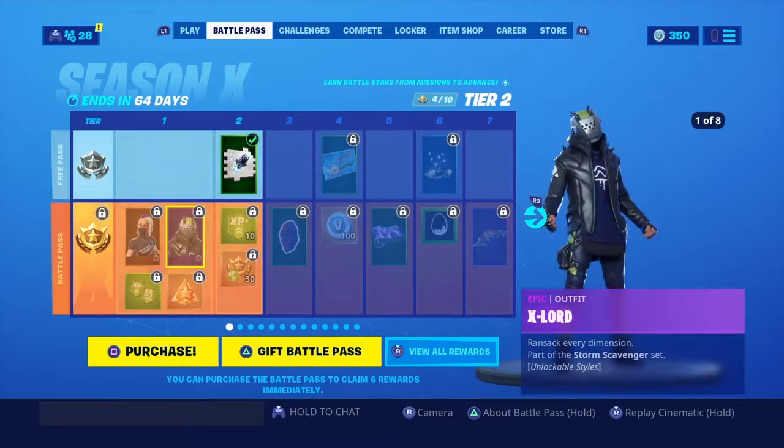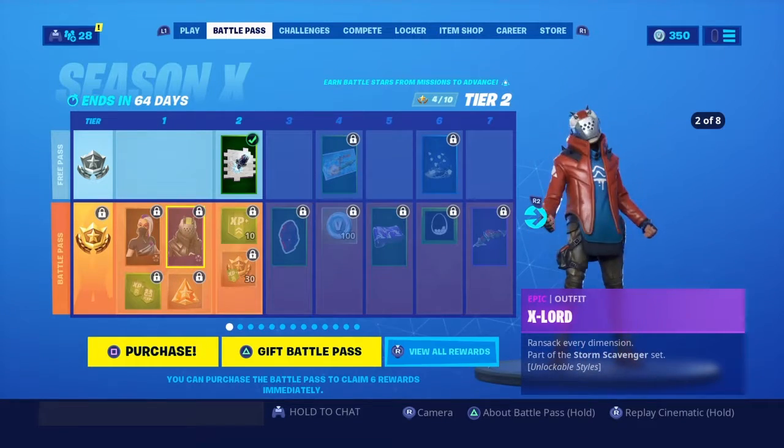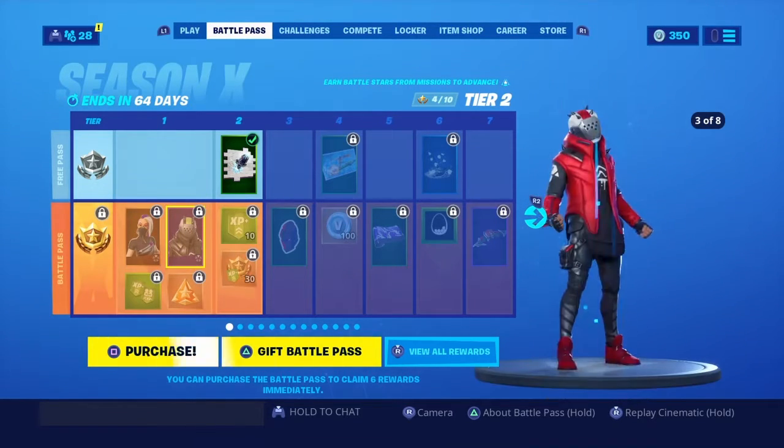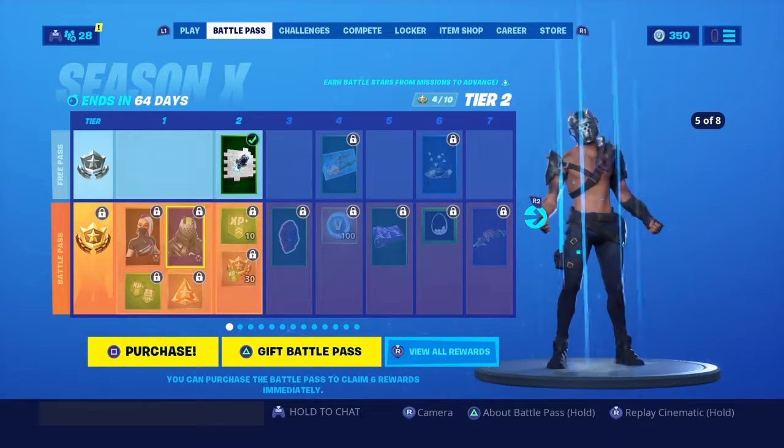Then we have the lightning Overcharged, then we have Overcharged female Drift, and then the Overcharged white one. And now we have X-Lord slash Rust Lord as we all know it. Here's Rust Lord — there he is, the man himself. Then we have Crimson. All of these skin styles are Rust Lord.